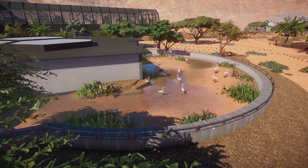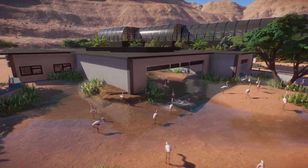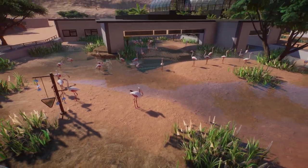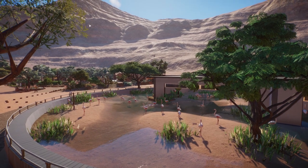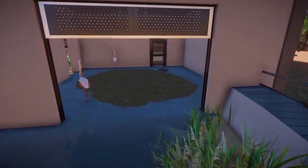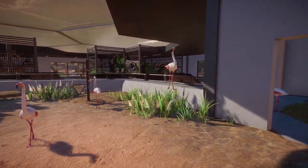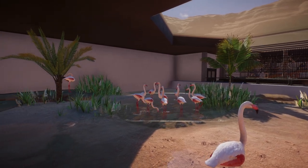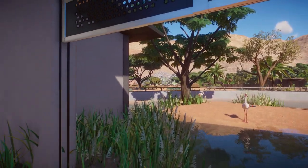We have some flamingos here - I like the habitat and the fencing. I can see the modern and minimalistic vibe you were going for. It's a really modern-looking building. I like the detail - it's like a little up-and-down door. We have a lot of flamingos enjoying the sun. I like the map backdrop too - beautiful mountains. Some flamingos in another indoor area - they can go through the door. Some beautiful animals. Let me give you a 360 view of this habitat.